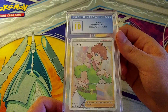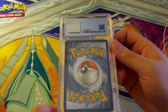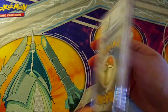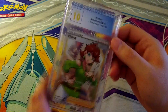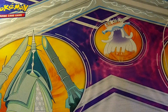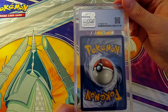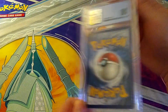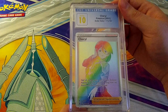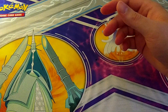Honey pulls a 10 from Chilling Reign, English! That's awesome — I don't know what she goes for, but usually the English 10s go for more than the Japanese 10s, and it is a waifu card. Then Cheryl Rainbow from Fusion Strike — it is rainbow, but it also gets a 10! Thrilled. My 10 pile is about to hit my lamp it's gotten so high.